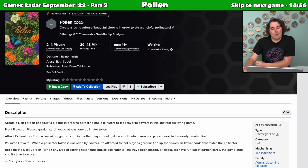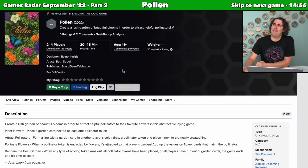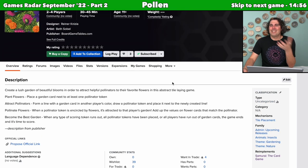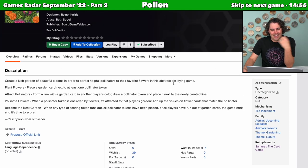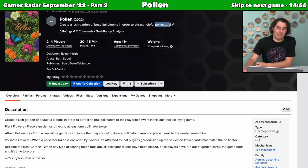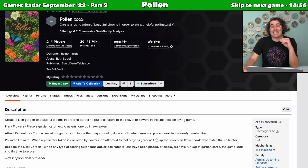Pollen is the re-implementation of Samurai the Card Game I'm here to discuss. Right now there are no images on BGG except for a beautiful box cover — it's really nice. In this game, you're creating a lush garden of beautiful blooms to attract helpful pollinators. It looks like you're creating this garden by putting cards down — I imagine they have symbols, probably much more beautiful than in Samurai the Card Game, and you're trying to surround things based on flower or butterfly types. It's coming from Board Game Tables, and they make very good-looking games, so I'm sure there'll be more information soon. I am actively interested in learning more.